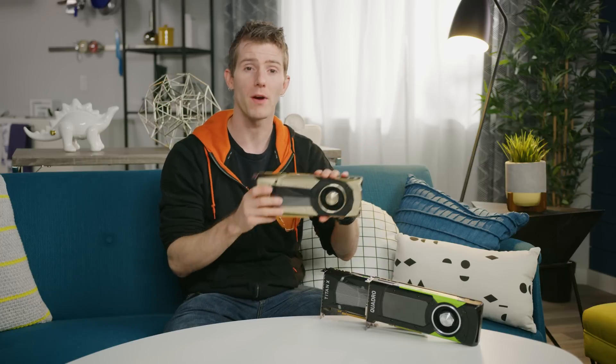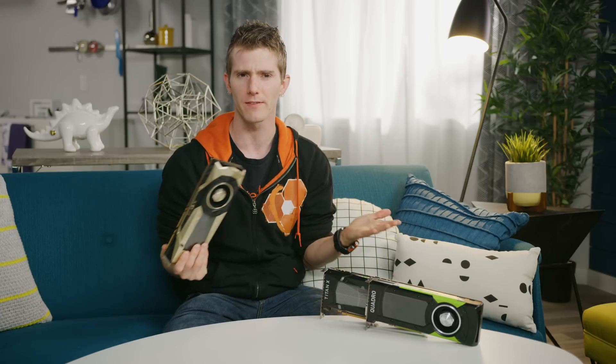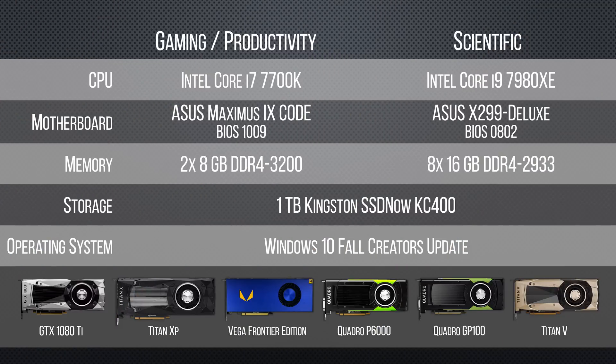To help manage overhead, our test setup is a little different this time around. We're going to be testing our productivity and gaming loads on our Z270 bench for its fast per-thread performance, while we'll be doing our scientific testing on our X299 bench, where those workloads are more likely to benefit from the extra CPU cores.